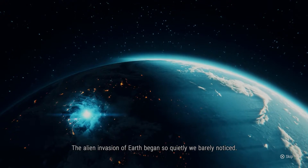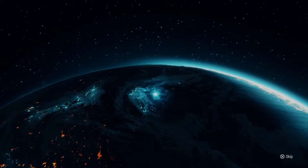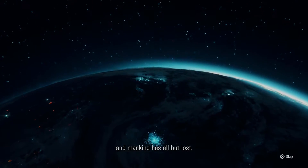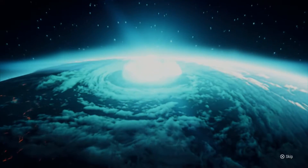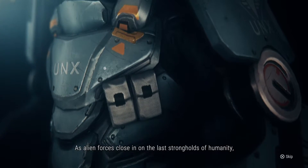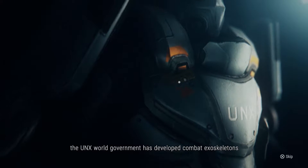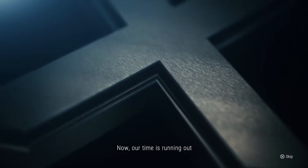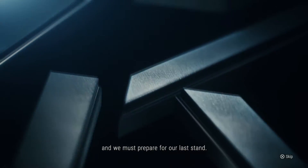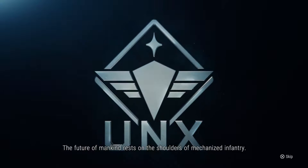The game's intro plays: quietly, we barely noticed - early incidents were covered up by the world's governments. The great war has been raging for decades and mankind has all but lost. As alien forces close in on the last strongholds of humanity, the UNX world government has developed combat exoskeletons granting their users superhuman abilities. Our time is running out - we must prepare for our last stand. The future of mankind rests on the shoulders of mechanized infantry.